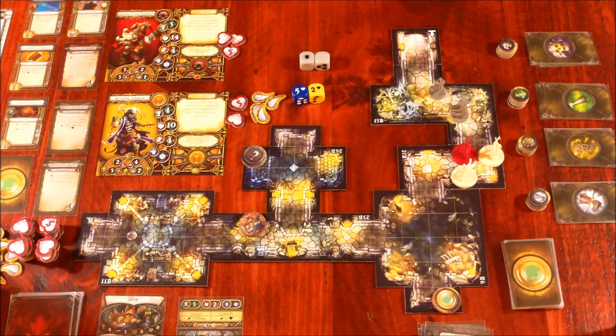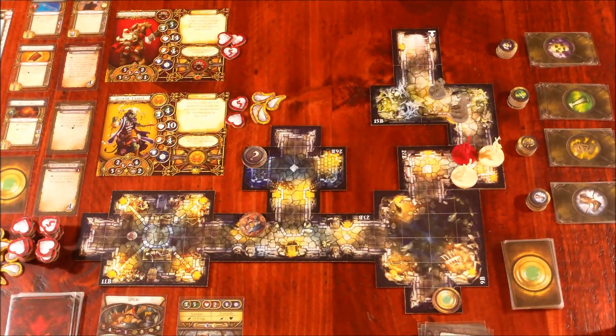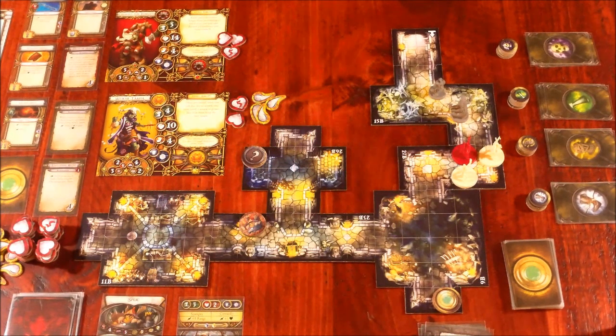Grisbane rolls like crap — he's a dwarf, the Thirsty Knight. That's the end of the hero's turn, on to the overlord. The overlord draws Dark Fortune — play after you roll dice to re-roll one die. So we have Word of Misery, Dash, and Dark Fortune. Let's go ahead and play Word of Misery — play at the start of your turn; during this turn, each time a hero suffers any damage, he also suffers one fatigue.